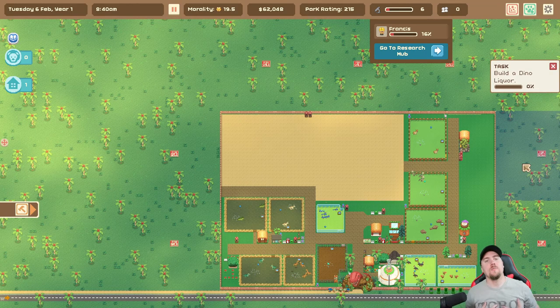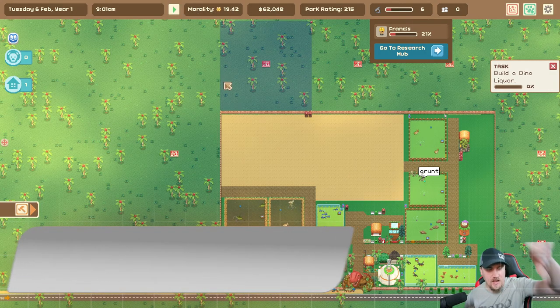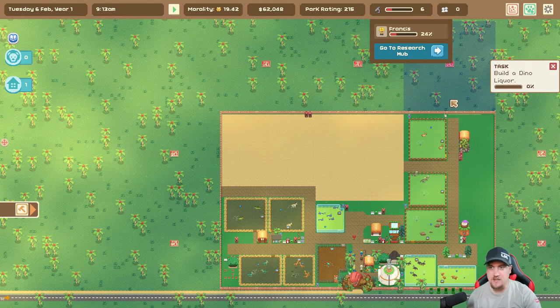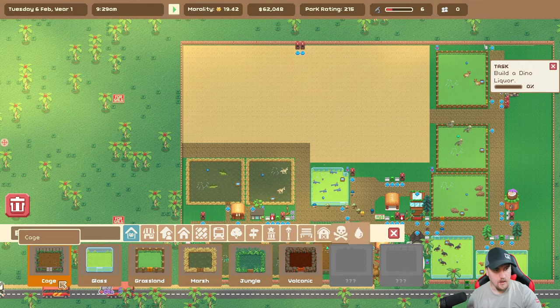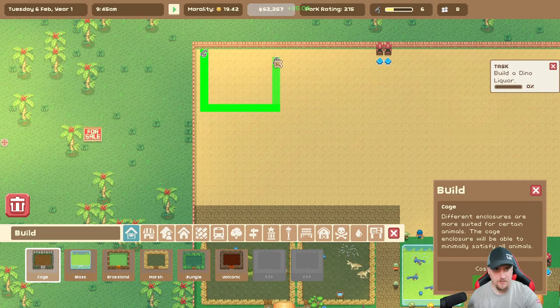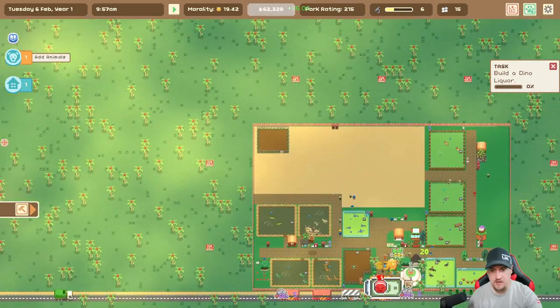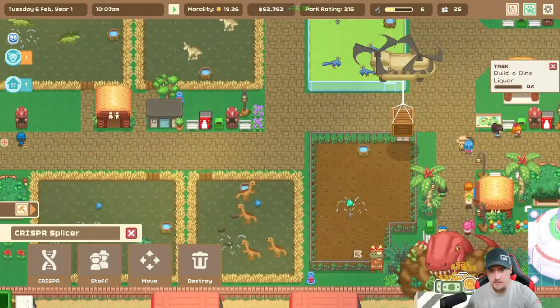Hi guys, welcome back to Blueprint Gaming. I am Jay and we're playing Let's Build a Zoo: Dinosaur Island. We're waiting for seven research points to come in to do this task here - build a dino licker. I'll probably build a temporary pen - something small - because we're going to have this dinosaur we're making in the crisper. It'll be done in two days, need one spot for it.